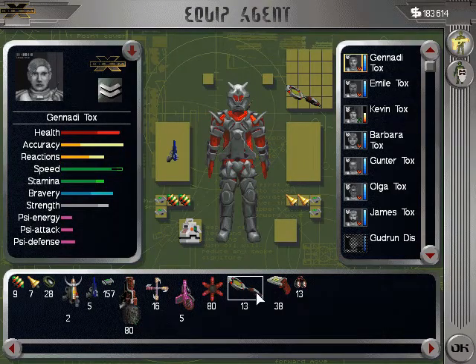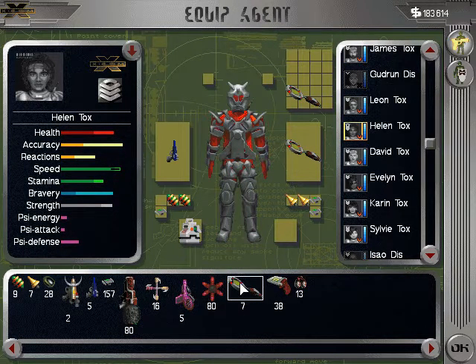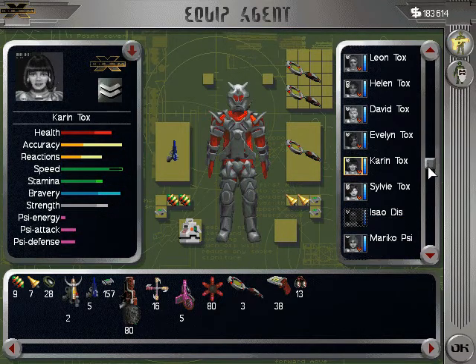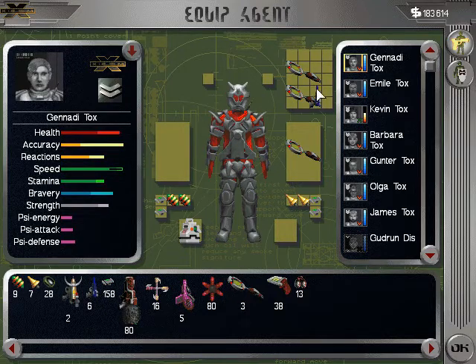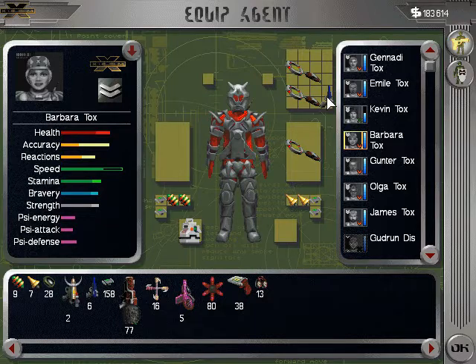Let me just check on these. Obviously I got hammered in that last mission, so I'm going to have to spend some money. I'm out of shield, so I need to sort this out — this is a problem.